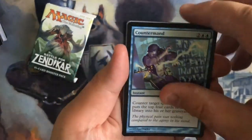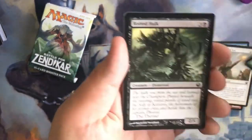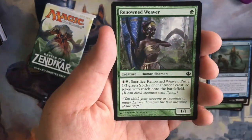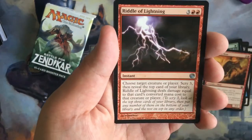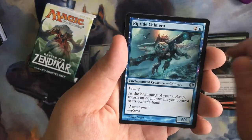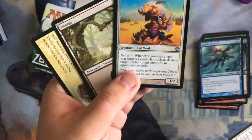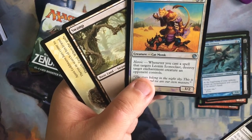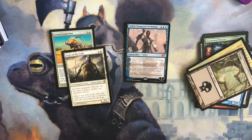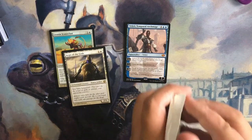First we have Contramand, Pensive Mentor, Aramint of Nyx, Font of Fertility, Rotted Hulk, Stonewise Frontier, Triton Shorestalker, Renewal Weaver, Blade Tusk Spore, and a Rare in our Uncommons — Riddle of the Lightning, Felhide Petrifier, Riptide Chimera, and our Rare is Biggest of the Gods. And we also hit a Foil — Neonin Eikolon Clast, not sure, but that's pretty cool. We've been hitting Foils in these packs for every one of the Journey into Nyx packs I believe so far.